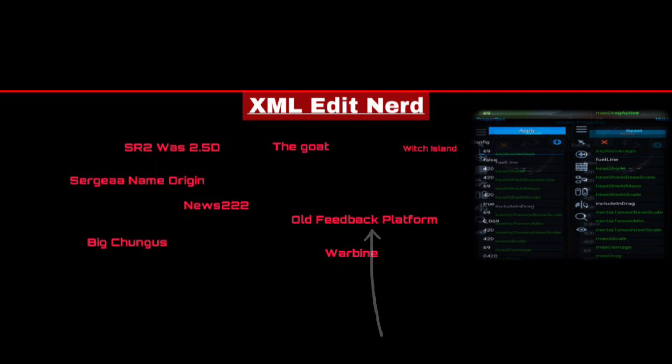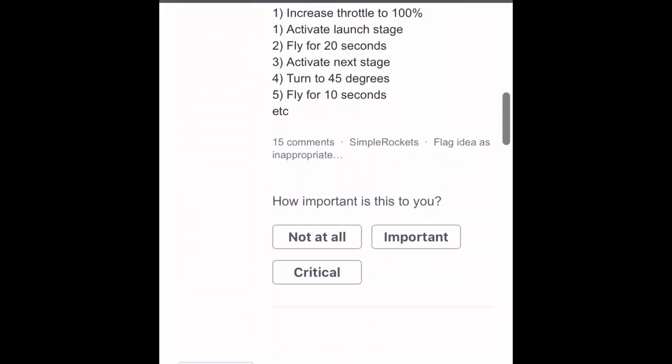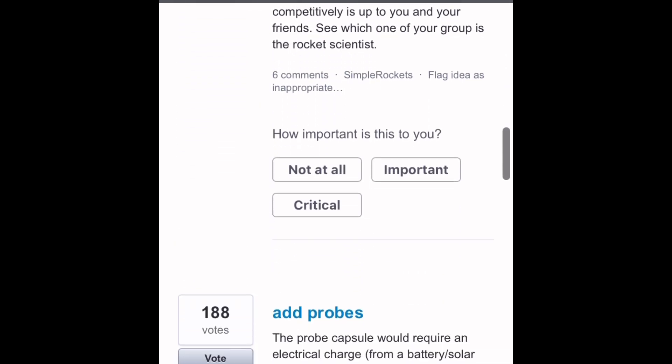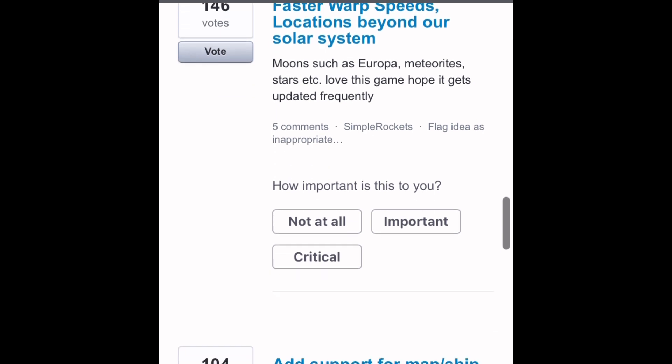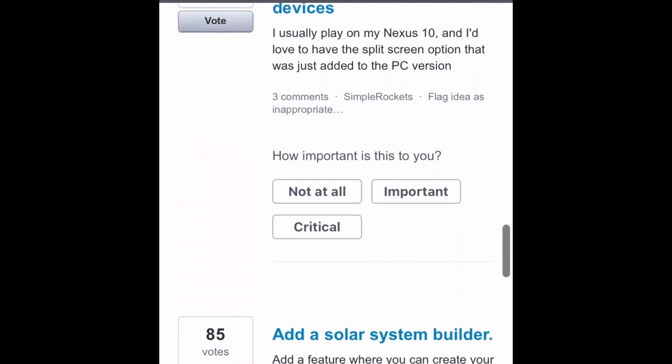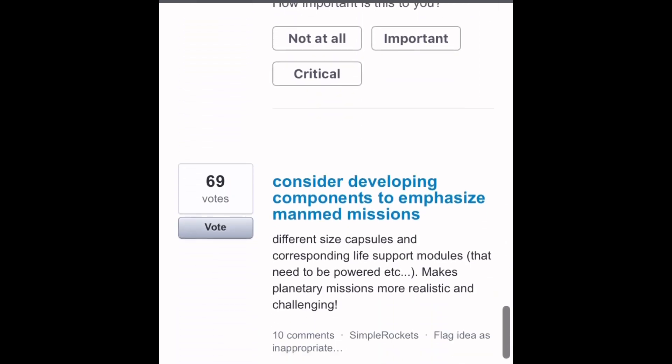The Old Feedback Platform is a website where you can suggest new ideas for SimpleRockets 2. This was used before you could make suggestions on the actual SimpleRockets 2 website. Although it's old, it still has some pretty interesting suggestions, and quite a few of these things have already been actually made in the game.